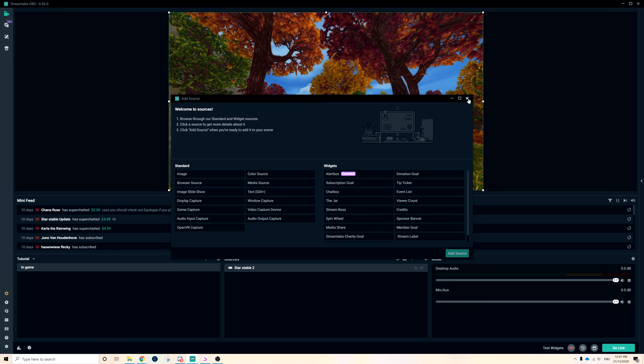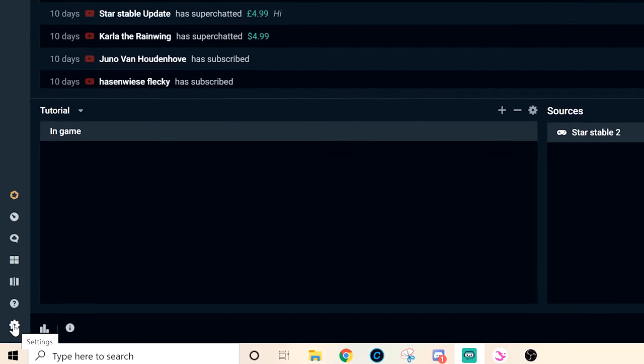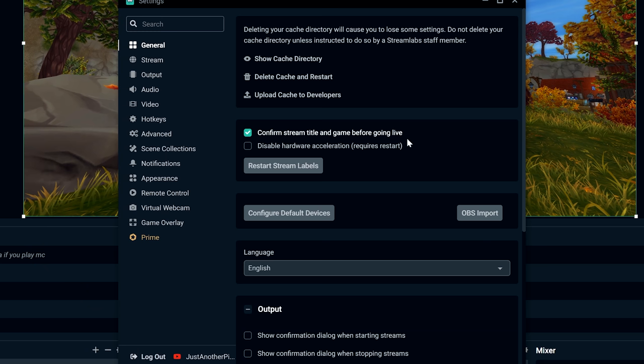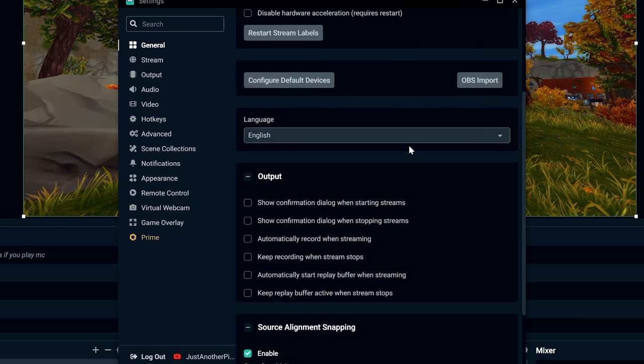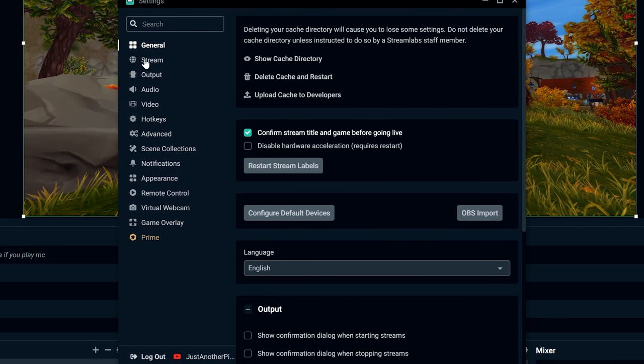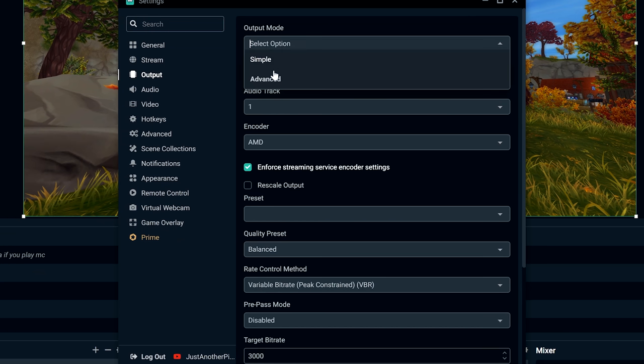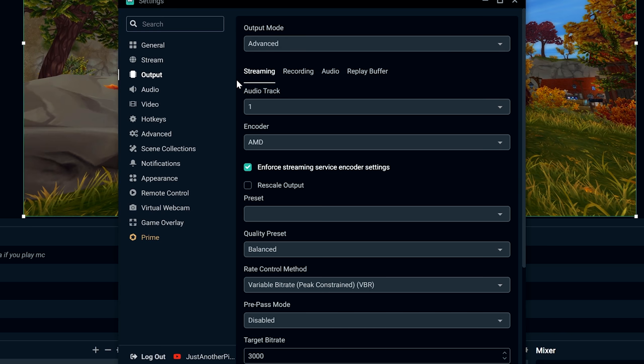I do everything in editing. Now we're going to move into Settings — there's a little cogwheel down here called Settings. The General tab I've never touched. We're skipping Streaming. Output is where it's at — make sure you select from Simple to Advanced. I'm going to show you the Advanced settings.